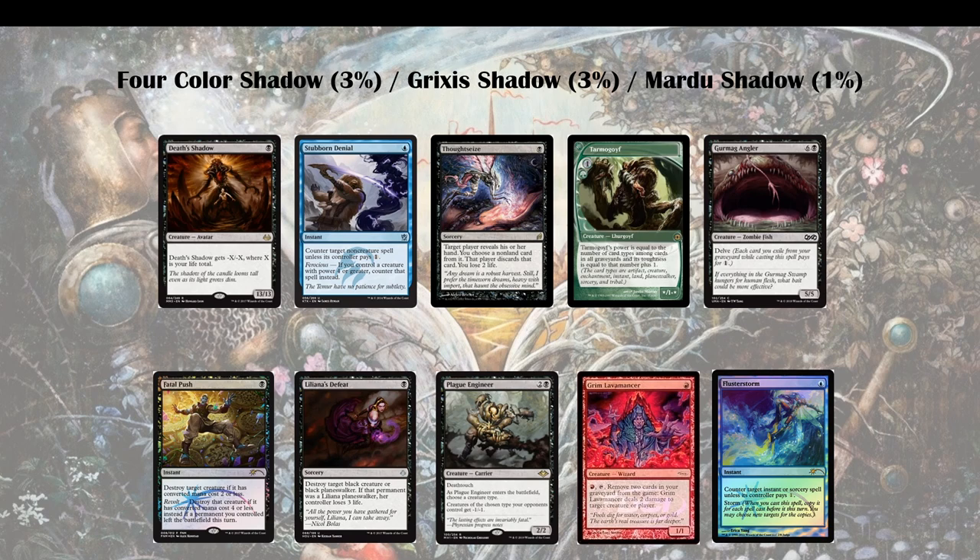Plague Engineer — if you have it in your sideboard, bring it in. If you don't have it, don't put it in just to beat Death's Shadow. But it is a roadblock on the battlefield, it gets around their counter magic mostly, and typically the Death's Shadow decks are taking out some removal spells to be more proactive. Therefore they can't deal with Plague Engineer or Grim Lavamancer so well.